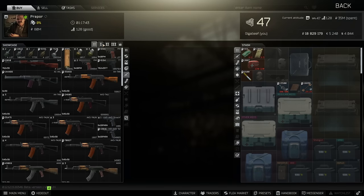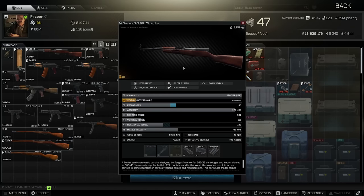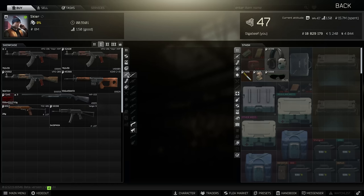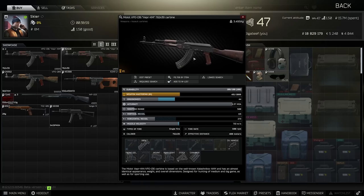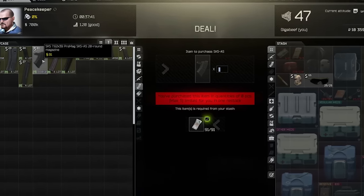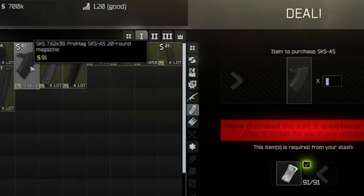Outside of this, for day 1, the basic SKS from Prapor 1 is always great, as it uses 7.62 PS rounds and is very cheap, or the VPO-136 from Skia 1 if you prefer 30-round detachable mags. The 20-round mags for the SKS are quite pricey on Peacekeeper at about 10k each, which closes the price gap between these two guns significantly.